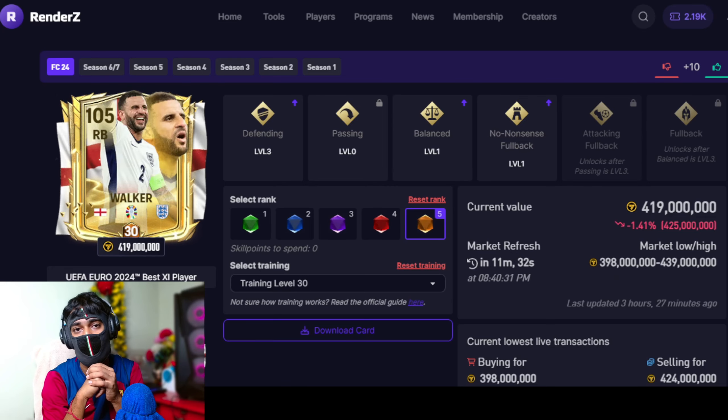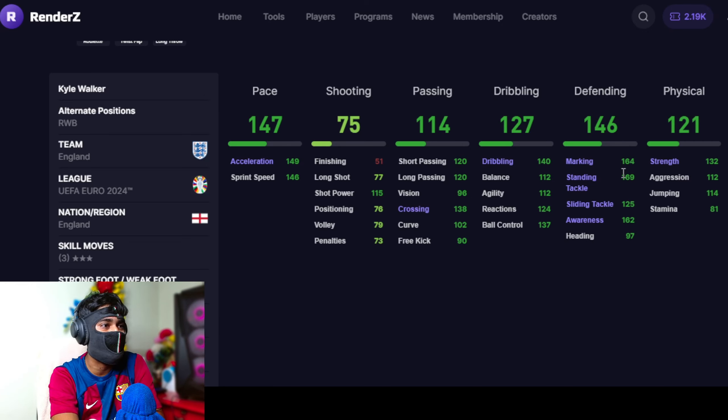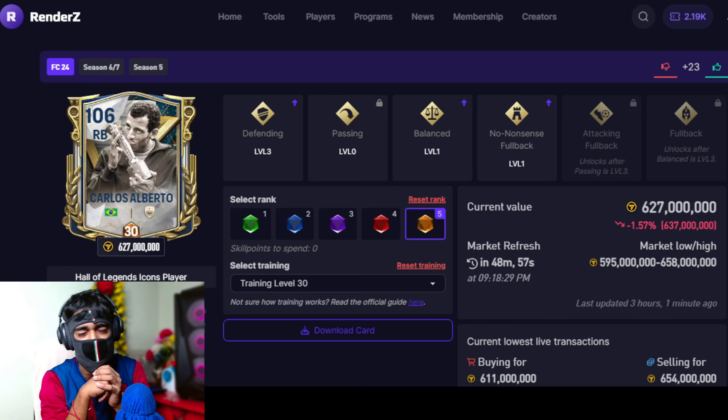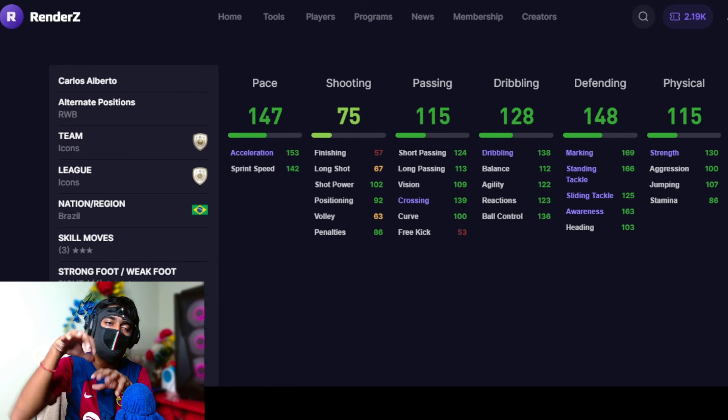At number 2, we have a box-to-box right back in the name of Kyle Walker. Bro is obviously one of the fastest right backs in FC Mobile — 147 pace, 146 acceleration. Defending is not as good as Carlos Puyol, but physical is also pretty decent. Bro is tall and has a high attacking work rate with a high defending work rate. And the best right back in FC Mobile as of now is gonna be Carlos Alberto — an attacking minded right back.